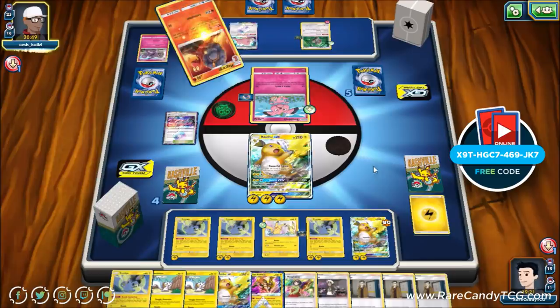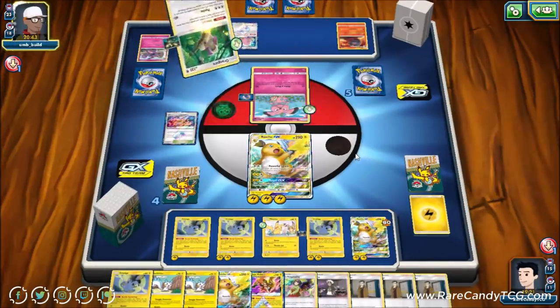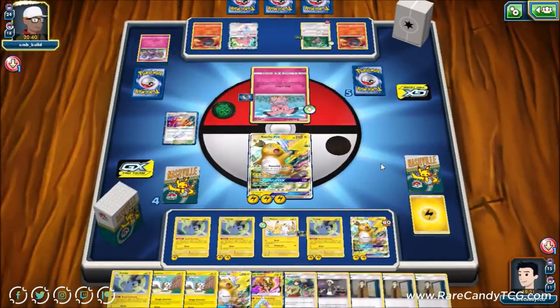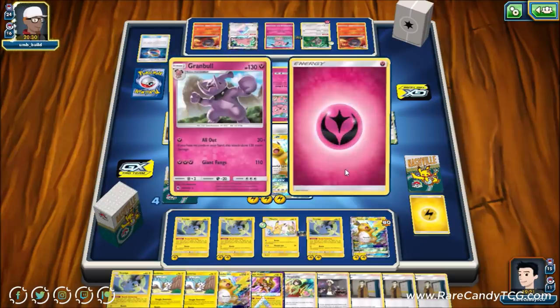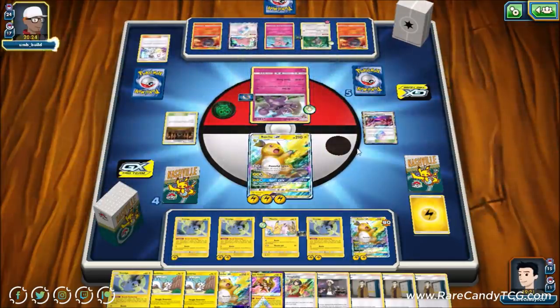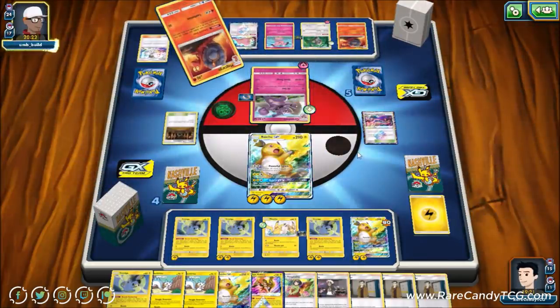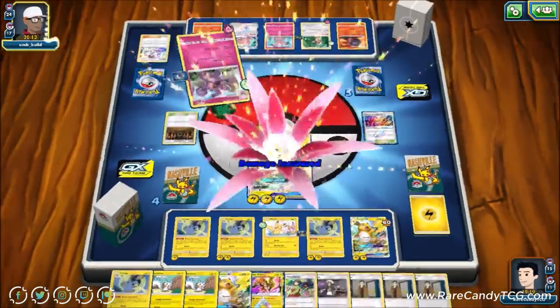Thinking about our opponent — if they go for a Diantha and have energy in discard, that could be good for them. We do see a ton of Snubbulls going down and they do have the Shrine. They have the Diantha, so no doubt we're going to see a Granbull and energy. That's a good turn from our opponent and we desperately need to find Thunder Mountain this turn, otherwise we're in absolutely terrible shape — this Raichu is going to go down to 200 damage.